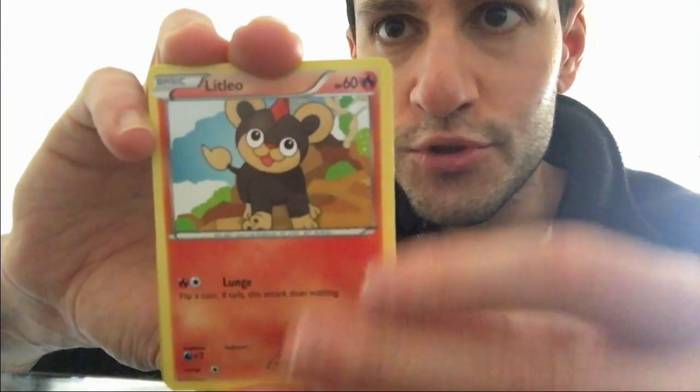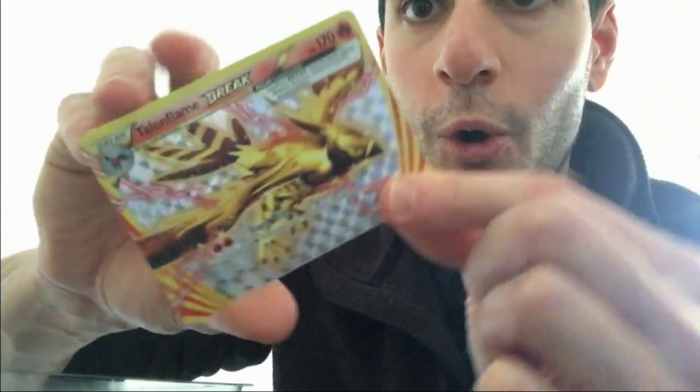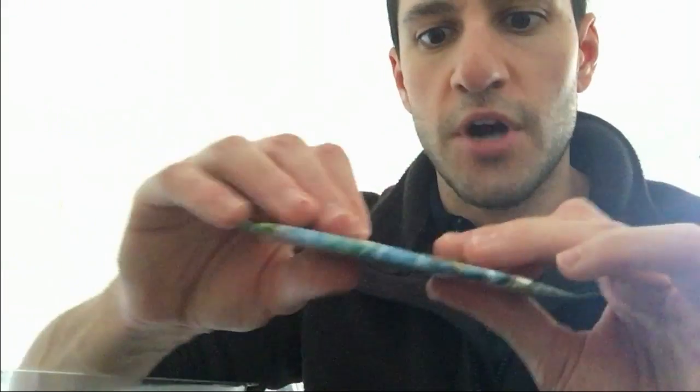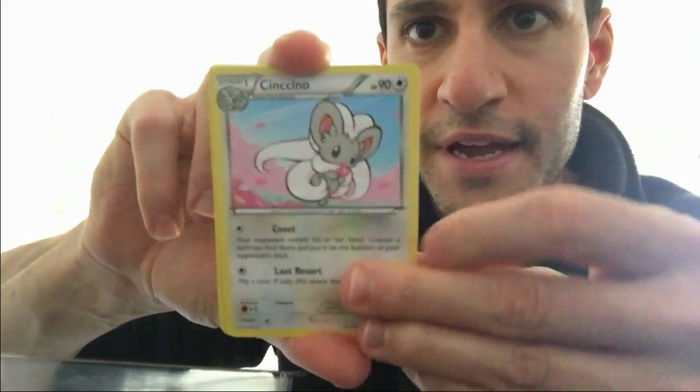We've got Nidoran, Nosepass, Hoppip, and a Talonflame flying into the picture — a Break card, which is awesome! The next rare is a non-hollow Pyroar, but a very cool looking one. We pulled a Break card from this box. There's the code card right there — let's do the handy dandy card trick. I'll have to change it up for the Sun and Moon pack.